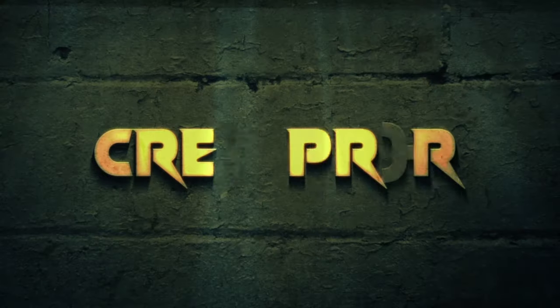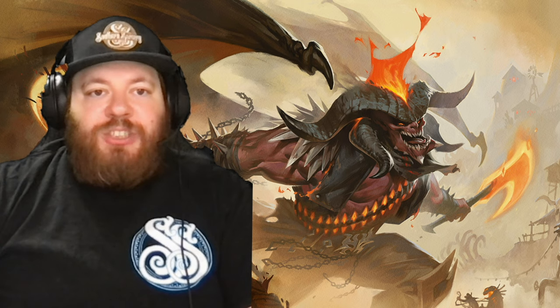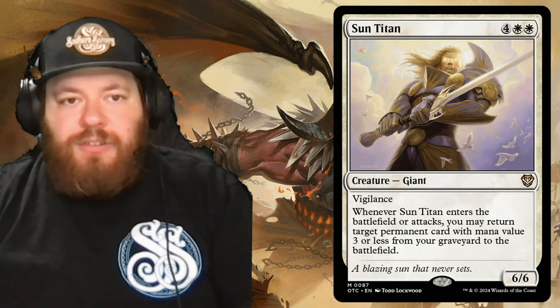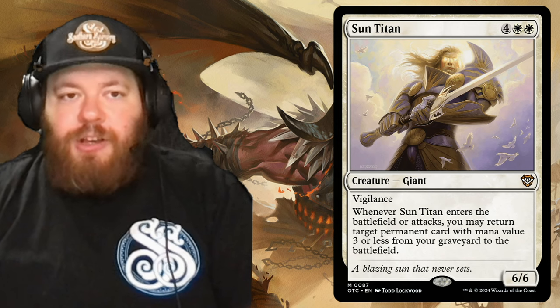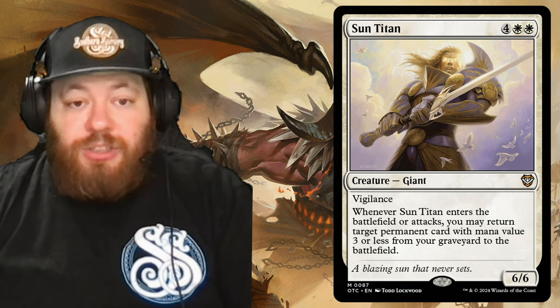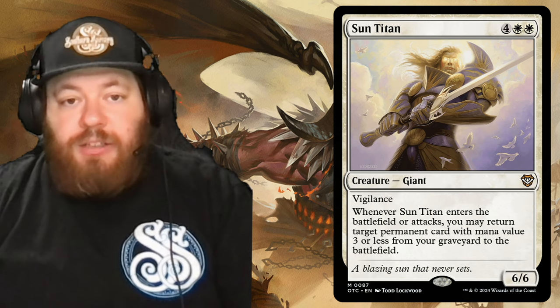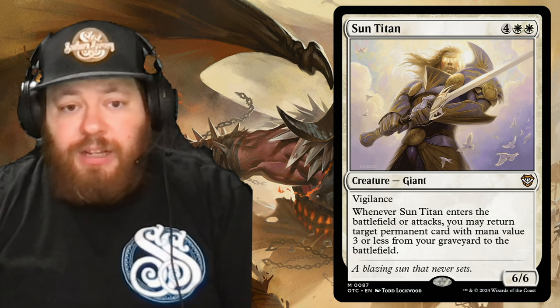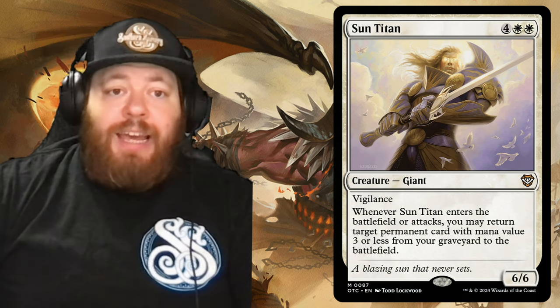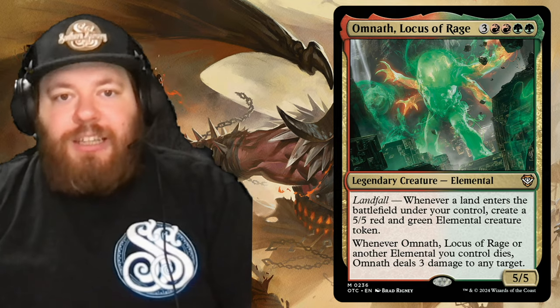Now we move on to the reprint creatures. Starting with Sun Titan — if you watch Command Zone, you know Sun Titan is a popular meme but a very awesome card. It's four and two white, a giant with vigilance. Whenever Sun Titan enters the battlefield or attacks, you may return target permanent card with mana value three or less from your graveyard to the battlefield — you can even go get lands with Sun Titan. Good add; he fits a lot of different decks, so good to see Sun Titan get another reprint.